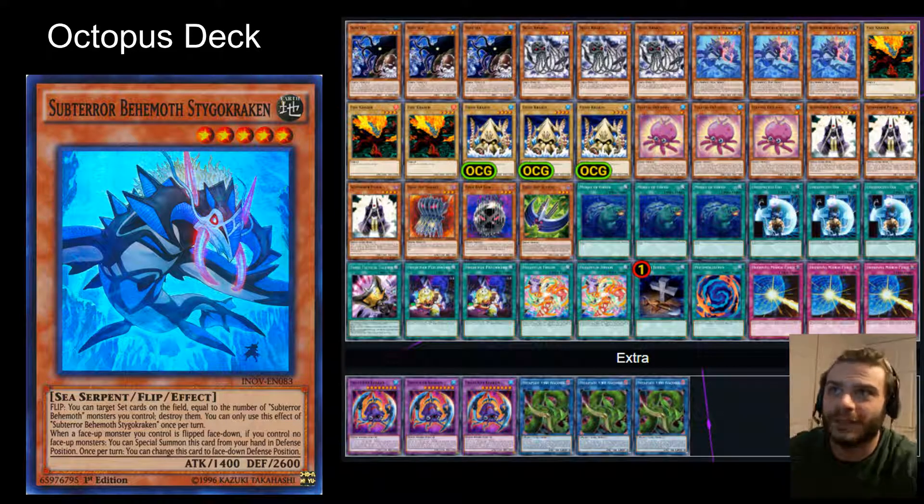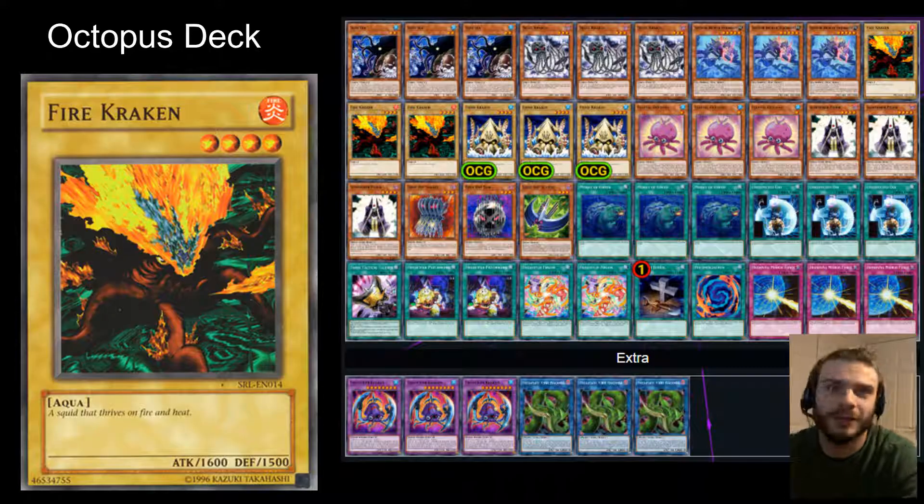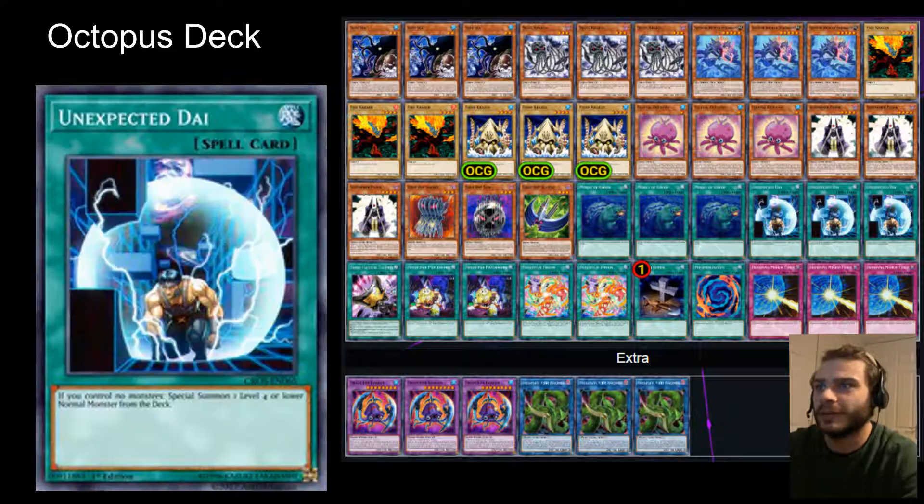Basically, you're just going to want to try and get that summoned face-down, if you can — hopefully as a result of your frightening presence with the Frightfur monsters. I'm using Fiend Kraken and Fire Kraken, the two normal monsters. The aim is to try and get those out with things like Unexpected Die. It's surprising the amount of non-water types that are in this deck, actually. It's quite astounding.